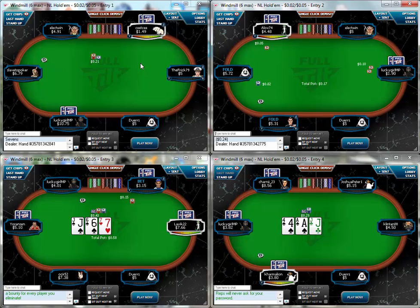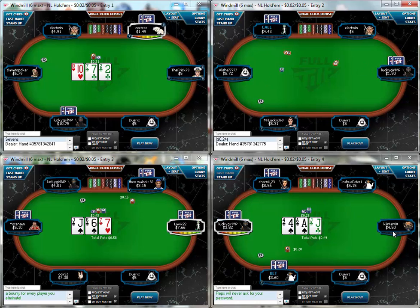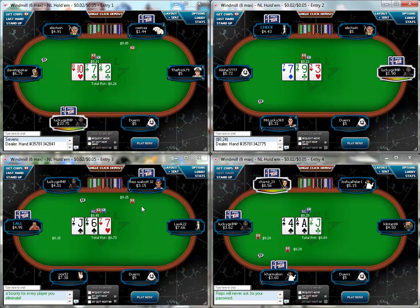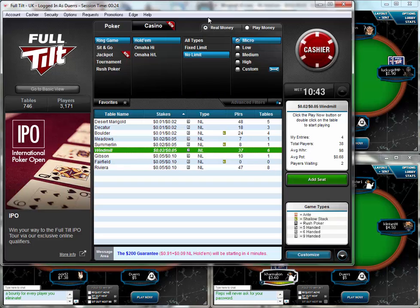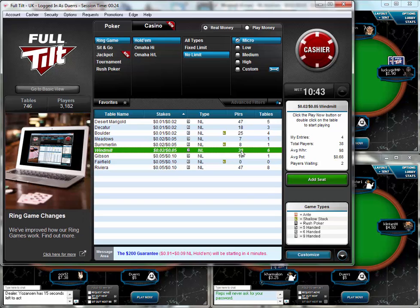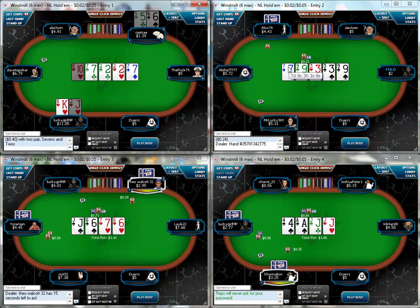That's going to be just about it for the video — this isn't a strategy video, it was literally just meant to be a five-minute introduction to the Full Tilt changes and how it works. Just to recap, looking at the lobby again: this is how the lobby looks. You just join the pool of players and then you are seated when seats become available. There is no game selection, but the games could be good or bad.